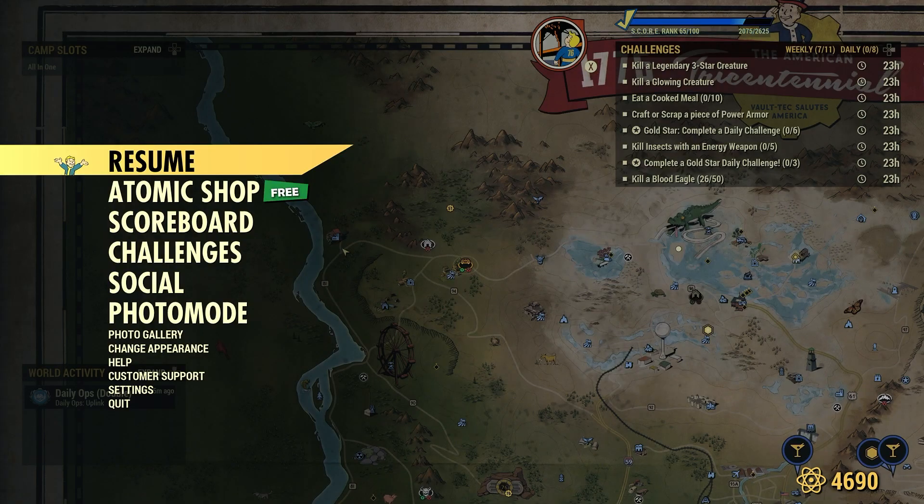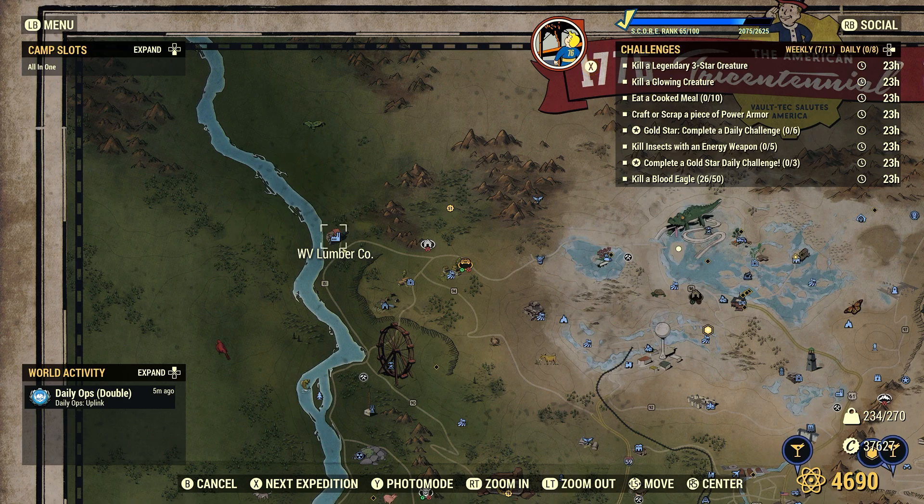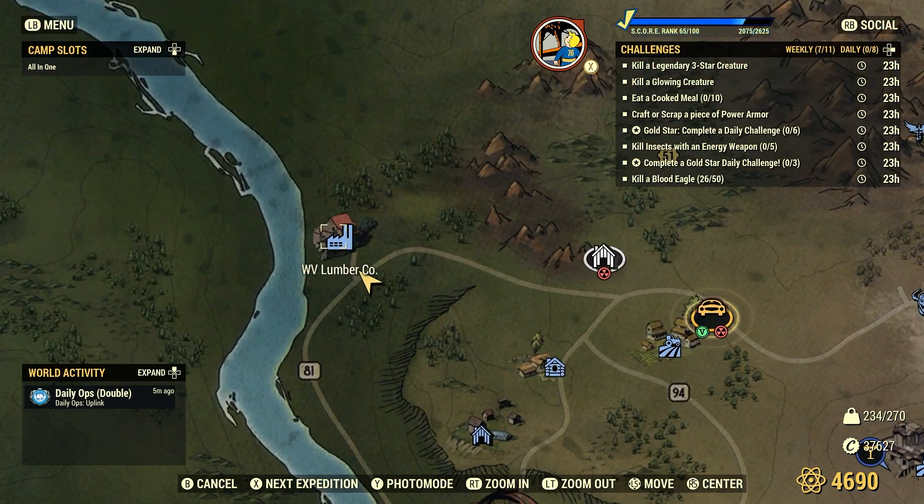There are many locations of power armor around the Wasteland. I have a few videos on other locations and this is just one more location: WV Lumber & Co.